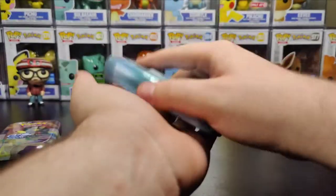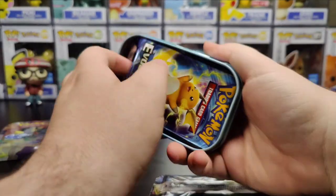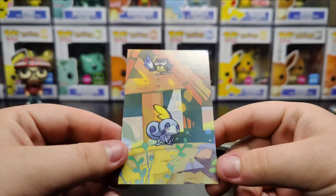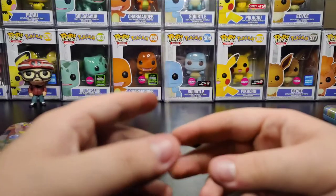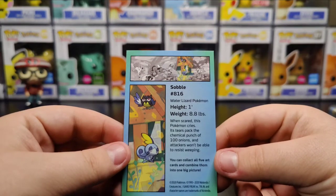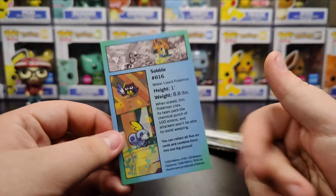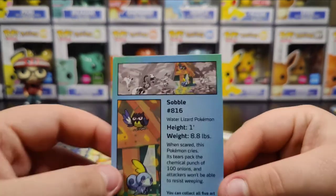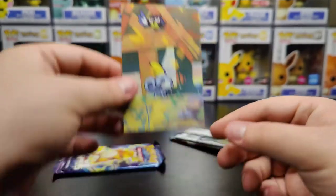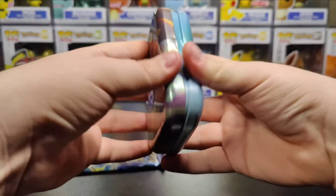And inside of the tin, it does come with Sun and Moon base set and an Evolutions pack. It's not even a Pokemon card — it's literally just an art card of the tin artwork. It has all of Sobble's information on there: when scared, this Pokemon cries tears that pack the chemical punch of 100 onions, and attackers won't be able to resist weeping. Collect all five. That's the color of what that is, and the rest make the picture that's on there. That's actually kind of cool.